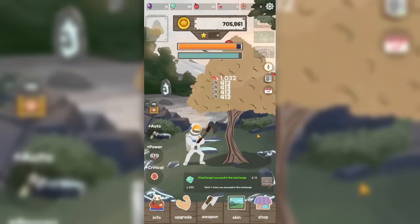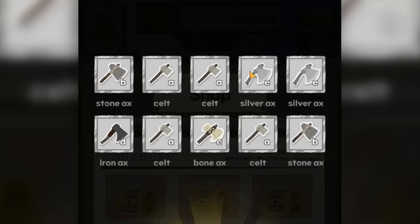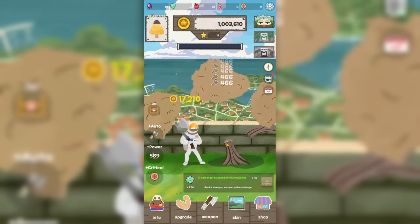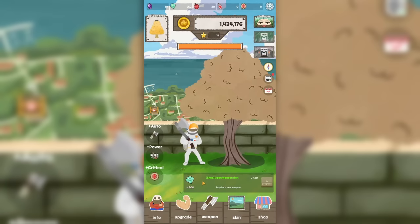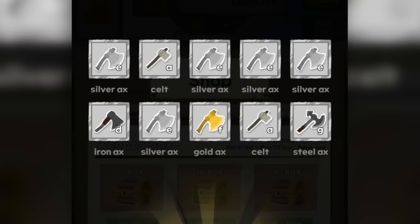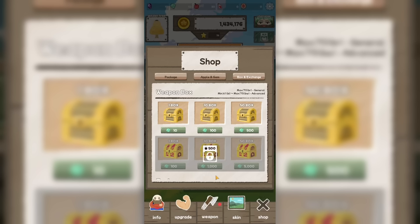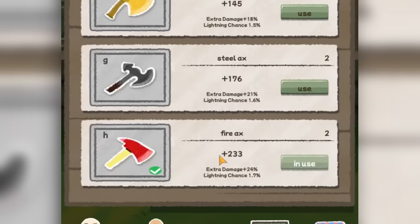Let's use this increased power to get through two more challenges for even more gems. Then let's open more boxes — we get a silver axe for an extra 86 damage. We can also merge these kelts and stone axes. We're doing 466 damage per swing and 1,200 on the crits. After getting 250 more gems we open 200 gems worth of boxes and get a gold axe, steel axe, and a fire axe! After merging them all, the fire axe does an extra 233 damage plus 1.7 lightning chance.